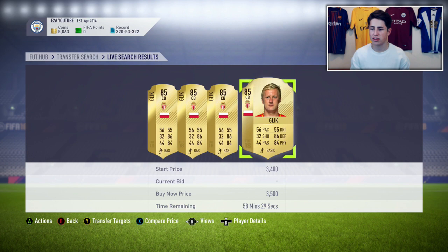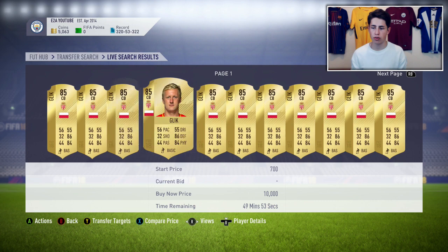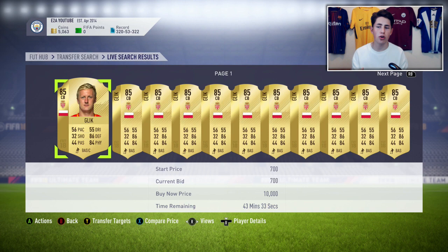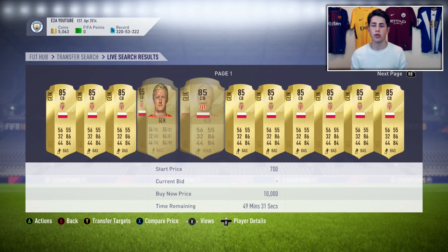I also want to show you guys that you can bid on these cards. Set your maximum price to what you'd try and snipe the card for — so 3.2k or below — and then just go through and bid on loads of players. You can put like a 3k bid, or even 2.5k, on all these players. Because a lot of people aren't playing the game right now, you'll have less competition and can get some really nice deals. Bidding is another really easy way of making coins.